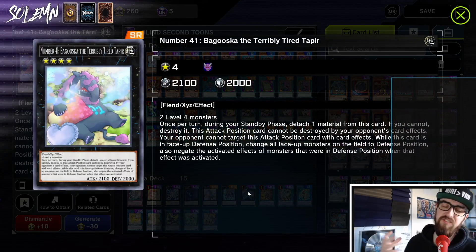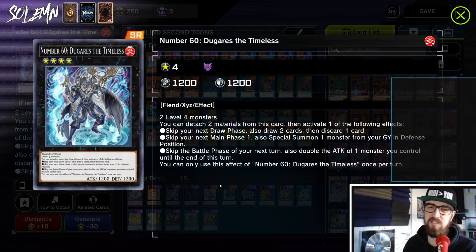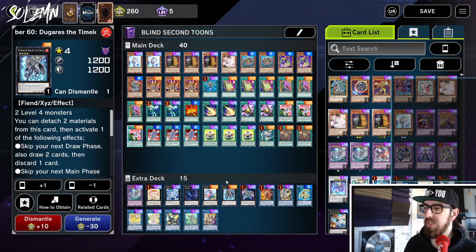Then we have Bagooska — you set this in defense usually, and it turns off all effects basically. It does die to removal, but sometimes it gives you an extra turn to get set up and not die. Then we have one Duggerus, another rank four with three abilities you can choose from. The first: skip your next draw phase, draw two cards and discard one — so if you're bricking you can overlay your Mermaid and Harpy Lady into this and dig for the out. The third effect: skip the battle phase of the next turn but double the attack of one monster you control. Sometimes you use Duggerus to double your Lava Golem — now you have a 6,000 ATK Lava Golem. You can also double some other monster you stole to win the game.